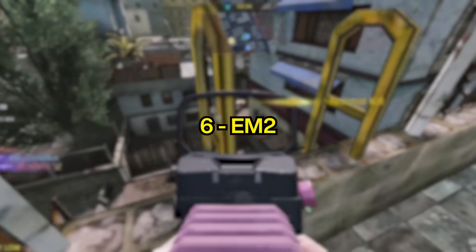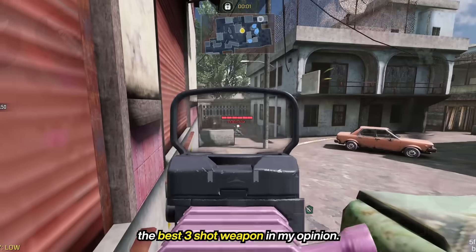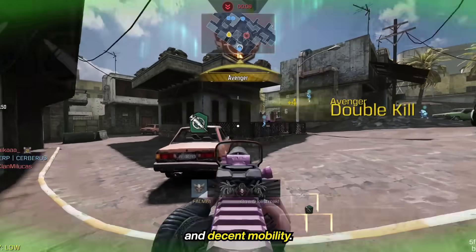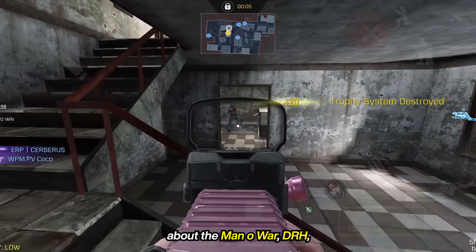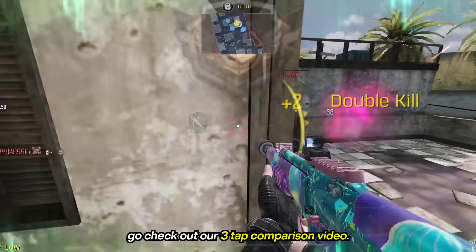At the number 6 spot, we have the EM-2. This is currently the best 3-shot weapon in my opinion — good range, good mag size for its fire rate, and decent mobility. For more details about the Manowar, DRH, AK-47, and the EM-2, go check out our 3-tap comparison video.